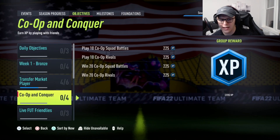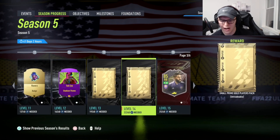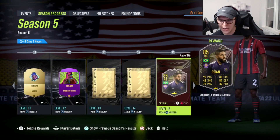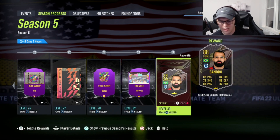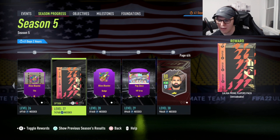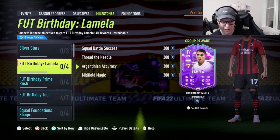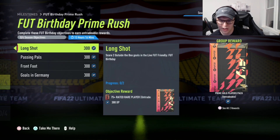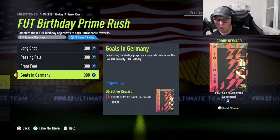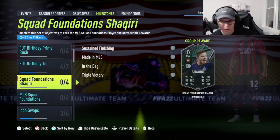Make sure you're checking objectives. If you're grinding the season pass you get packs along the way — the first few aren't crazy but the further you get the better the rewards. At level 15 you get an 85-rated player; at the end you'll have some 88s you can use as fodder. You also have packs like a league prime players pack or league one prime players pack. Milestones and objectives are continuously available — for example, going for an 87-rated card like De la Melo gives you packs along the way, ending in a prime gold players pack. Check all of these for foundation cards that add up over time.